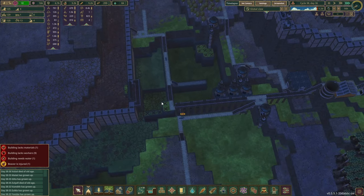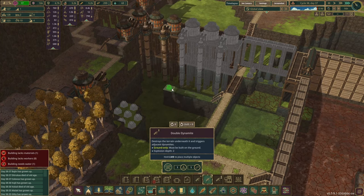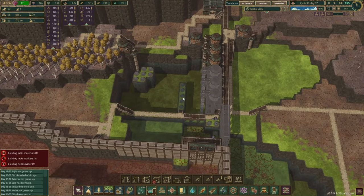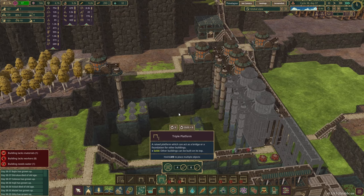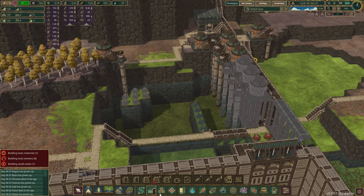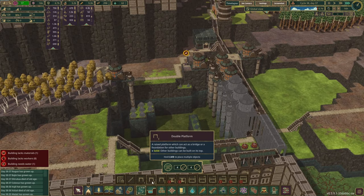We need to place down the dynamite — this is a layer of double dynamite here. Then this is going to be triple dynamite, and then a single one afterwards, so maybe just do the single one now and we can do the triple dynamite later on.